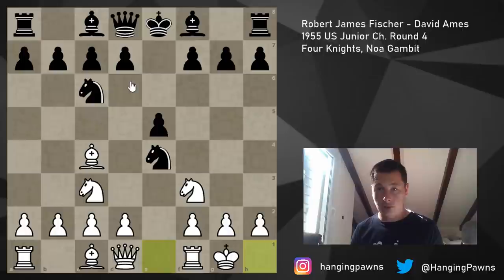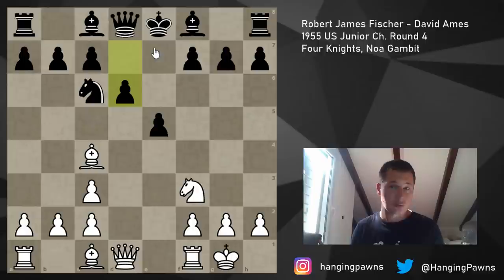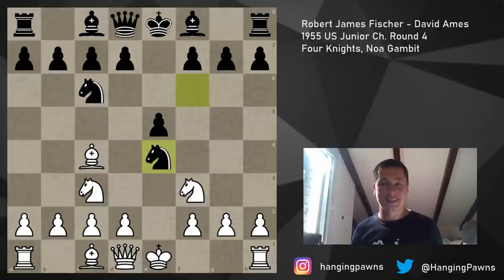The second option is to castle, and after dxe3, Be7, White regains the pawn with Qd5. The third option is what Bobby Fischer played - the Noah Gambit, the unsound Noah Gambit, which people probably had no idea was unsound back in 1955.